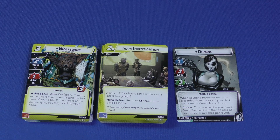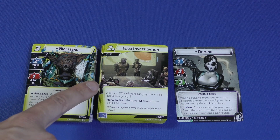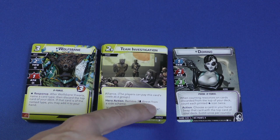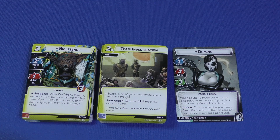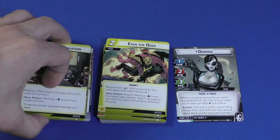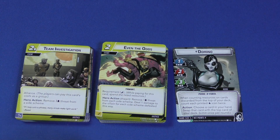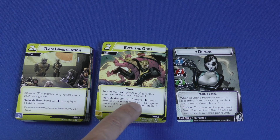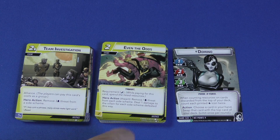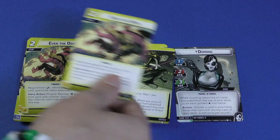Team Investigation is a new alliance card — it costs two per player, and the players as a group can pay the cost. Hero action: remove three times the number of players' threat from a side scheme. This lets you wreck a bunch of side schemes and you get three of those. Even the Odds is a two-cost card requiring an energy resource — remove one threat per player from each side scheme, then deal one damage to the villain for each side scheme defeated this way. So if you line up multiple side schemes to all be completed at the same time, you could do extra damage to the villain.